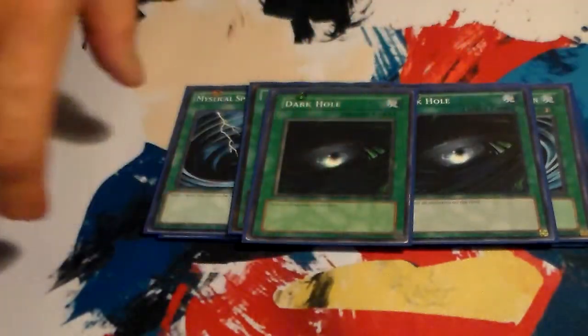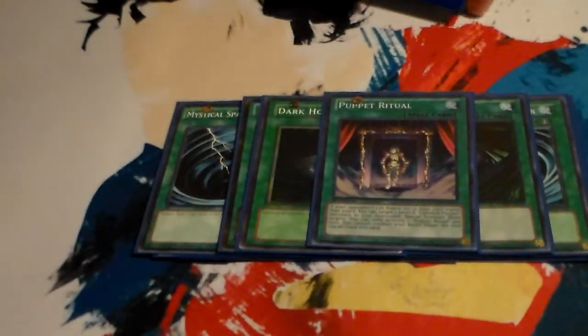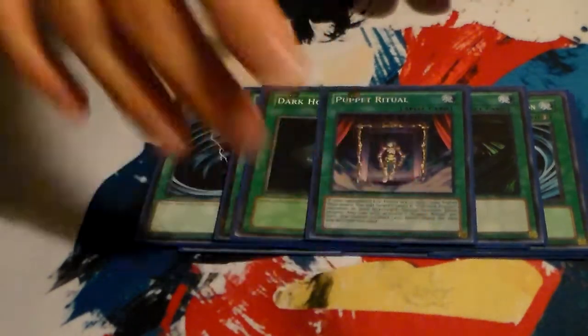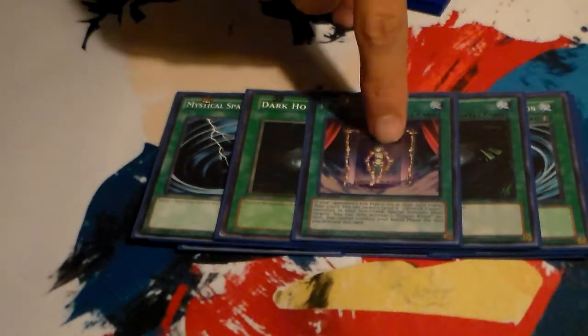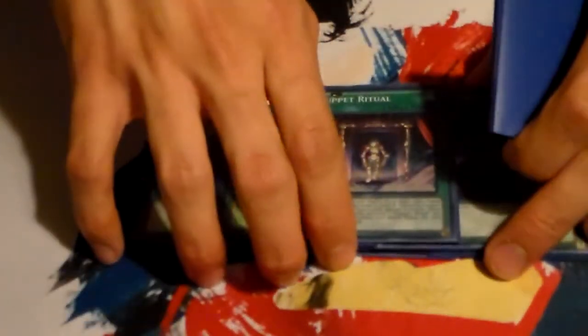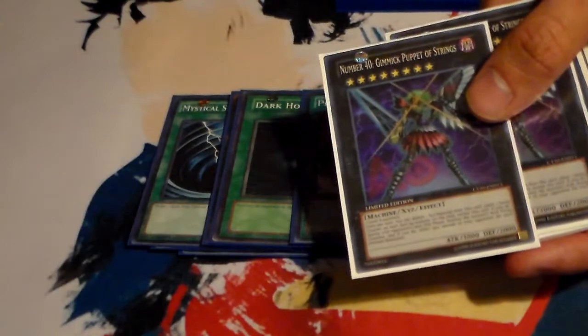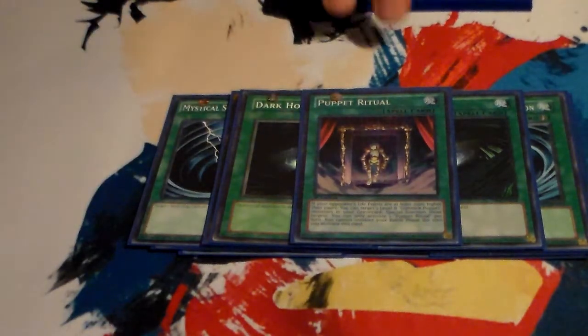I also run 2 Dark Holes because board wipe is good and essential. I run 1 Puppet Ritual. It's conditional because you have to have 2,000 or more fewer life points than your opponent, and you need 2 level 8 Gimmick Puppets in your graveyard. There are times where I'm in the lead but don't have a board. You also can't conduct your battle phase that turn, which is restrictive. I prefer Junk Puppet, but Puppet Ritual is great when you just want to go into Number 40 and rank up to Number C40 for burn damage and drawing 1 card.